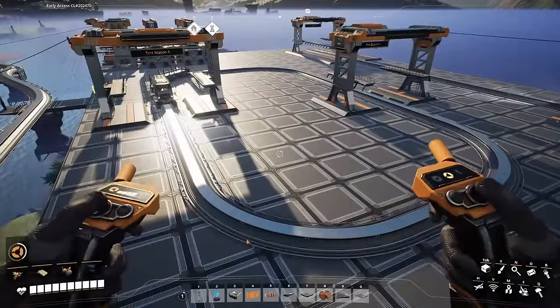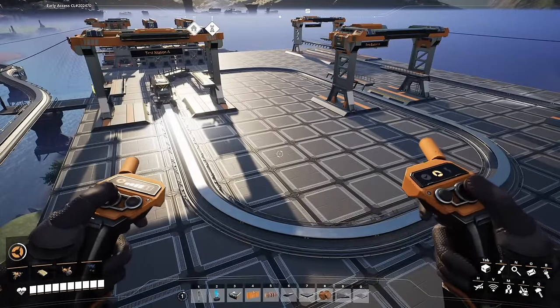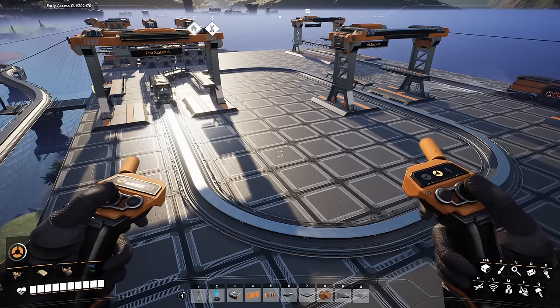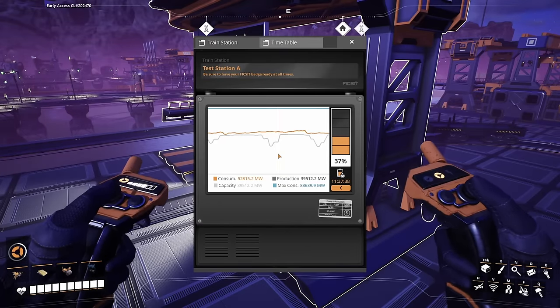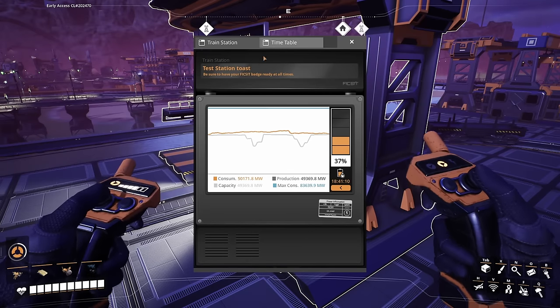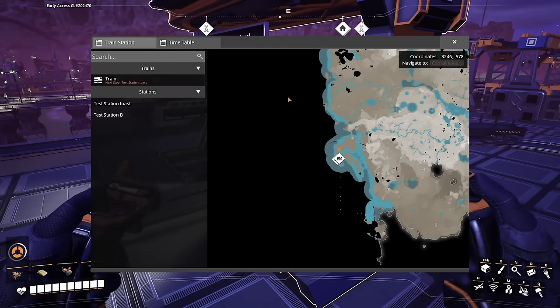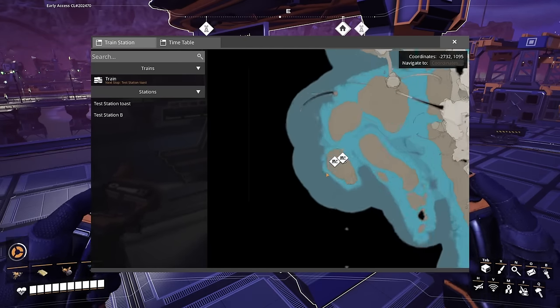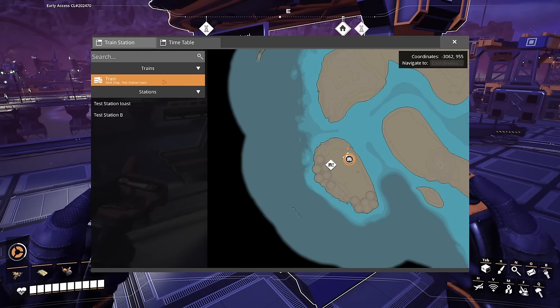In order to automate a train line, your rail system must have at least two stations connected in a closed loop — excluding the push-pull method — and must also be powered. Simply go up to a train station and hit E to open the configuration menu. The first thing you'll see is the power usage stats of your power grid, and you can set the name of the train station. From there, hit the Timetable tab to bring up the timetable menu, which shows a list of all trains on your network and a map showing the locations of your trains and train stations in real time.